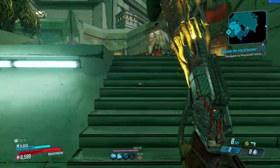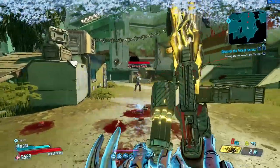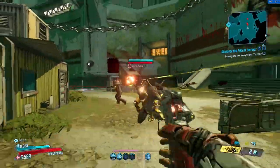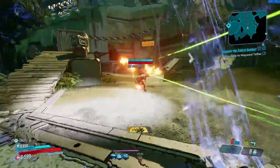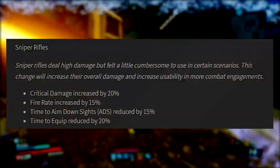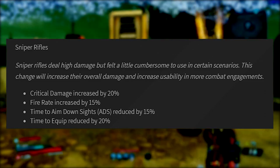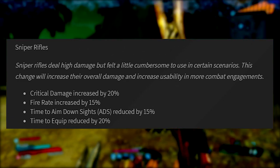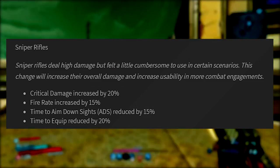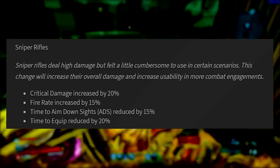The major changes for weapon types to watch are sniper rifles. They were for the most part pretty underpowered, especially some of the legendary ones. Critical damage has been increased by 20%, fire rate by 15%, time to ADS reduced by 15% so you can scope in and out a lot quicker, and equip time reduced by 20%. Gearbox said sniper rifles deal high damage but felt cumbersome — this change increases overall damage and usability in more combat engagements. You can basically use sniper rifles now.